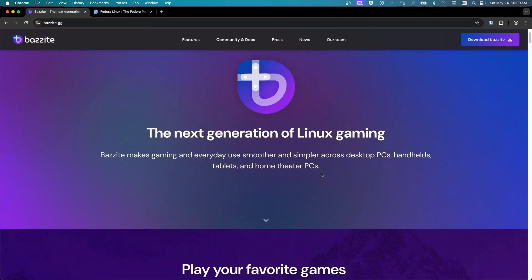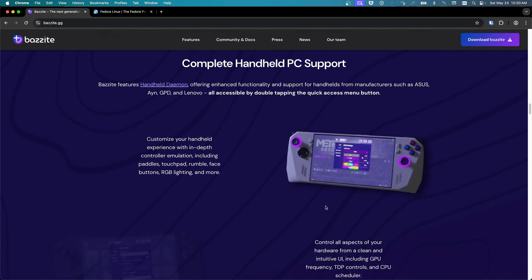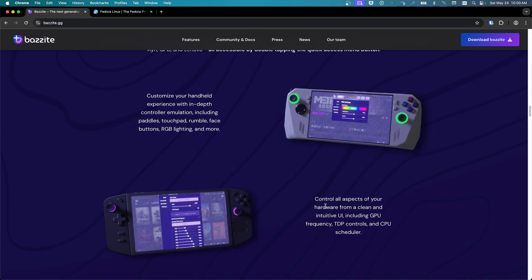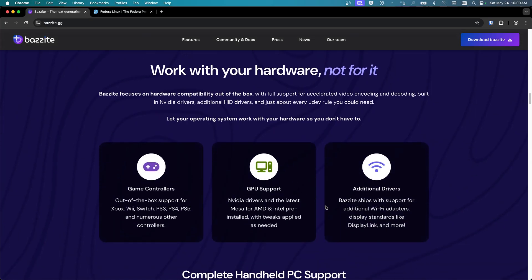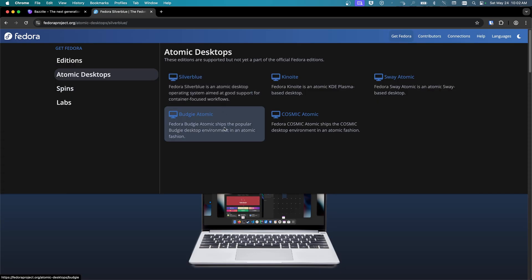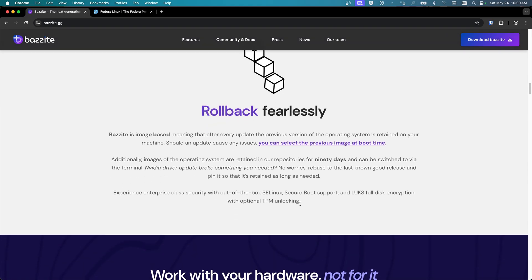So what's Bazzite? It's a Fedora-based Linux distribution designed to make gaming very simple, whether you're on a Steam Deck, a ROG Ally, or your desktop PC. Unlike SteamOS, which is picky about hardware, Bazzite's Fedora roots give it ninja-level compatibility, supporting AMD, Intel, and even NVIDIA GPUs. It's built on Fedora Atomic Desktop, which means it's immutable — fancy talk for: little Jimmy can't accidentally nuke the OS with a bad download. If something goes wrong, just roll back to the last stable image and you're good to go.